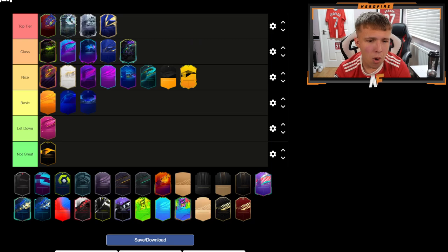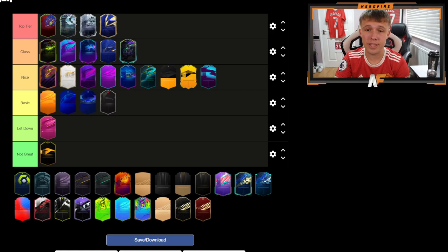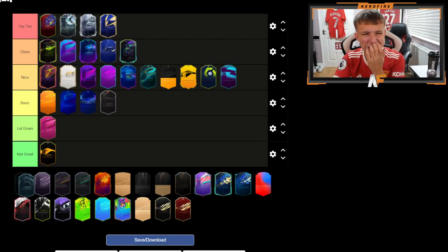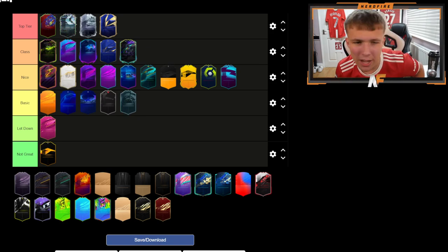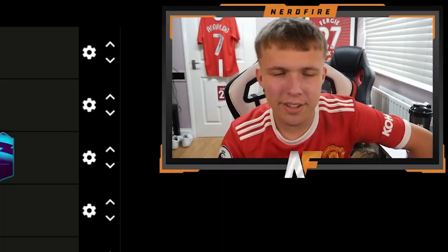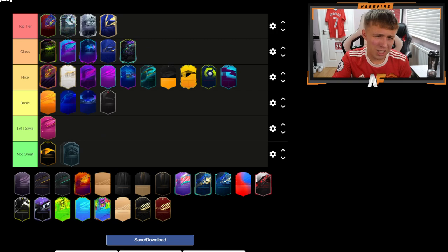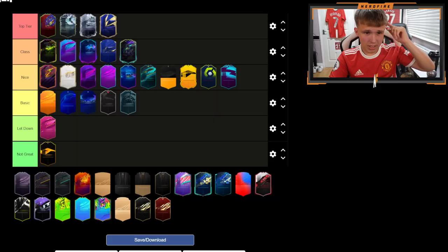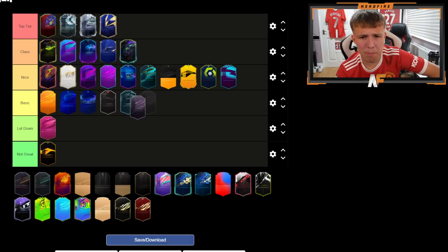Now we're on to the Player of the Month cards. Bundesliga — it's quite basic, I'll put that in Basic. Premier League I think is Nice. Ligue 1 I think is Nice as well. La Liga — Basic. It's not a card design I'm the biggest fan of, it sits in Basic. Next up is League Objective — it's quite basic and I might put this in Not Great. I'm not the biggest fan of the design, and I feel like given the effort you have to put into objectives, a better card design would be nice to see next year.